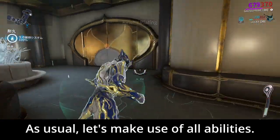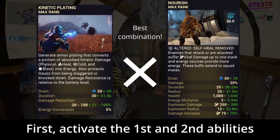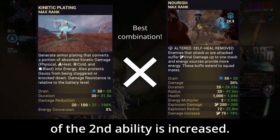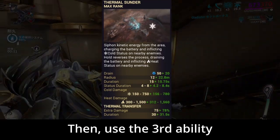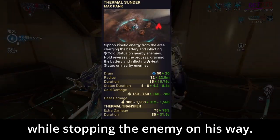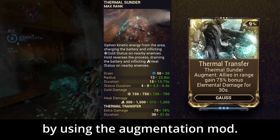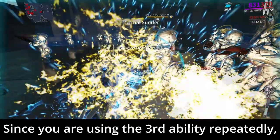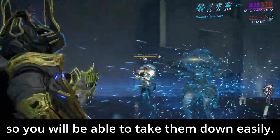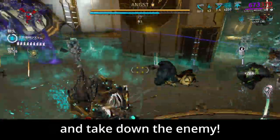Now the build is ready. Let's use it. As usual, let's make use of all abilities. First, activate the 1st and 2nd abilities to ensure survivability and energy. Thanks to Grendel's ability, the energy recovery of the 2nd ability is increased. Then, use the 3rd ability to increase the battery gauge needed for Gauss while stopping the enemy. The firepower of Gauss can also be increased by using the Augmentation Mod. Since you are using the 3rd ability repeatedly, the enemies around you should be frozen, so you will be able to take them down easily. Hold down the melee attack button and it will automatically attack and take down the enemy.